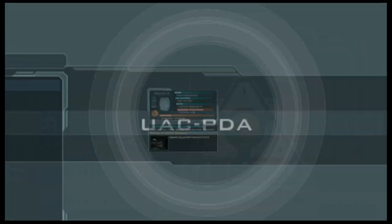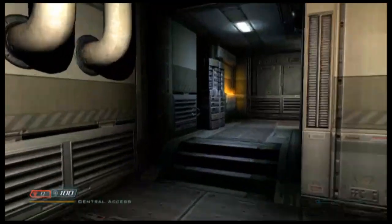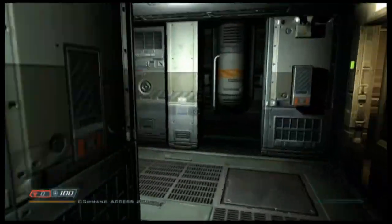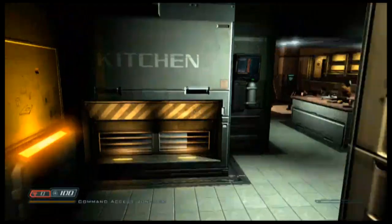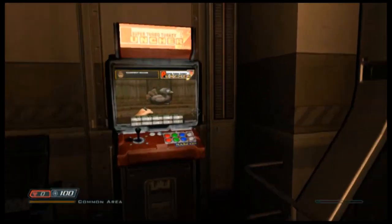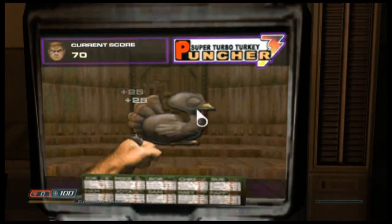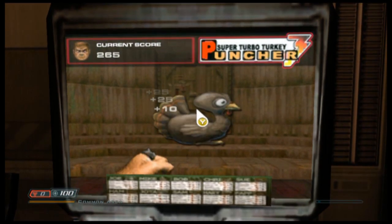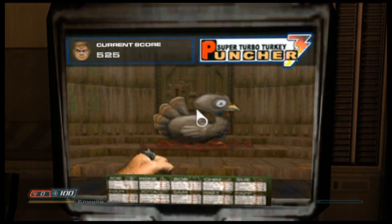Shortly after you get your PDA and you see the cutscene, you need to go left to the elevator. You'll have to go this way along the story, so instead of going through that door, go to your right and into the kitchen. You'll find the turkey puncher game in the corner. Go up to it and continually press Y, or whatever the button is on PS3, until you get the points.